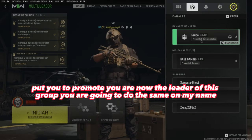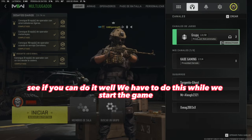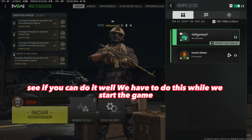So for example, now I am going to right-click on your name and promote you — you are now the leader of this group. You are going to do the same on my name. We have to do this while we start the game.